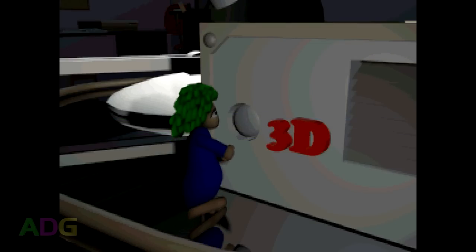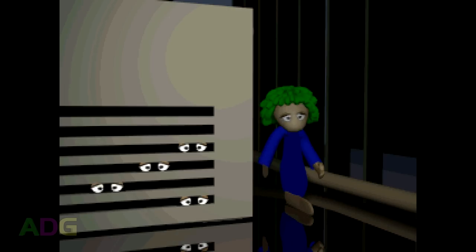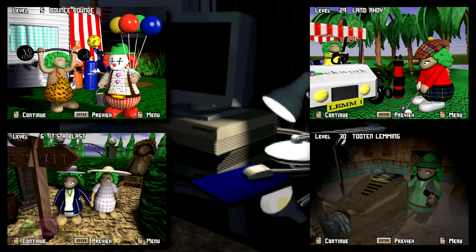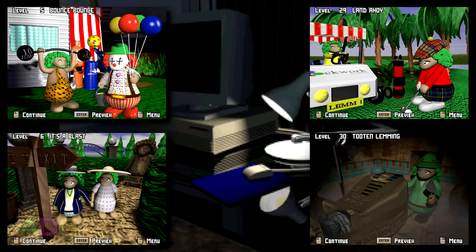Now before you begin playing, there's actually a pretty long introductory animation which depicts the Lemmings breaking free from a PC and becoming three-dimensional from their initial 2D form. One thing that's really neat about this game is that it has a ton of pre-rendered 3D art in the form of still images before starting levels, as well as a handful of moderate-length FMVs, including one when you boot the game and one for completing each of the four main sets of 20 levels.